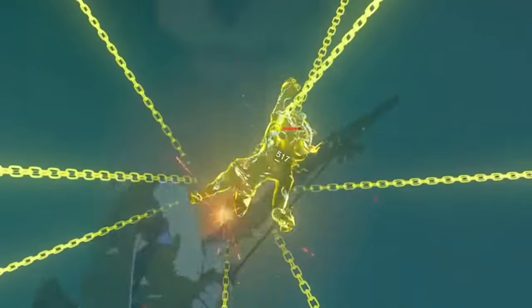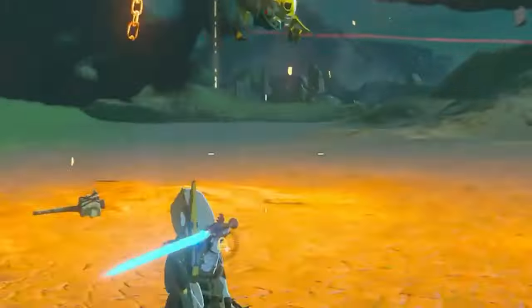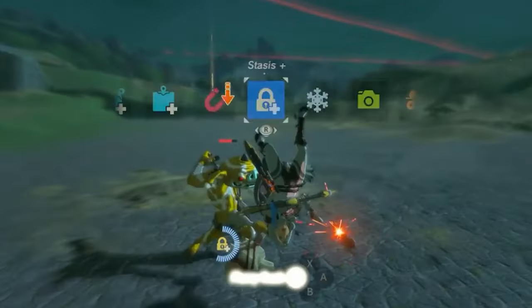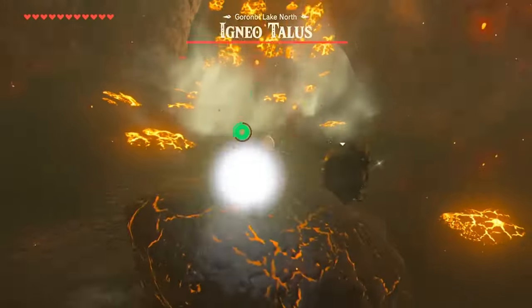It seems that once you defeat any given enemy type a grand total of 10 times, killing any more of them will no longer contribute to the counter. Different variations of enemies — like elemental variants — are all considered separate from each other and can be killed 10 times each. But this does not apply to purely cosmetic variations, such as the differently colored stone taluses that all act and fight with the same abilities.